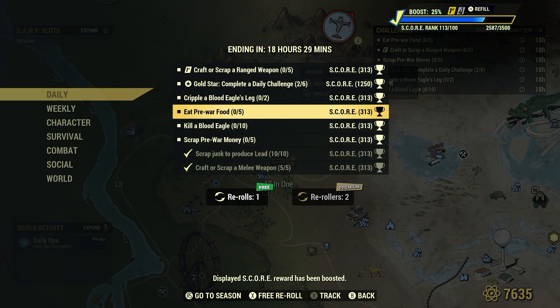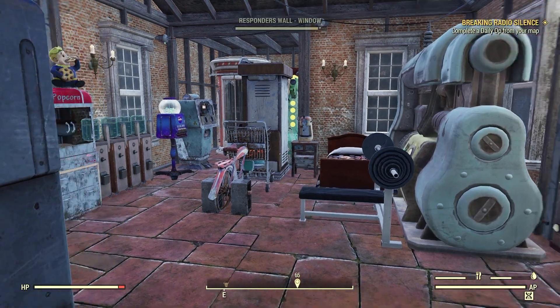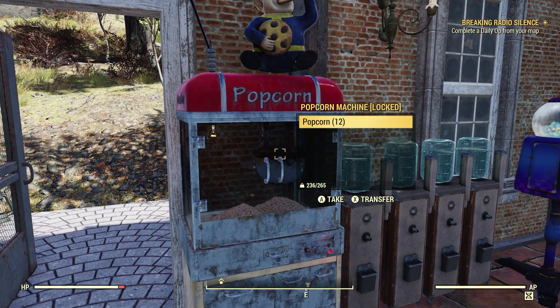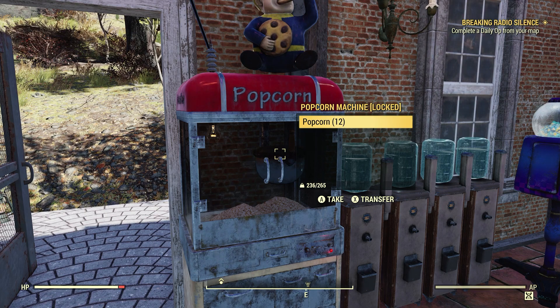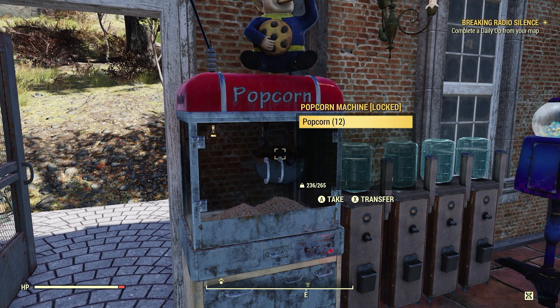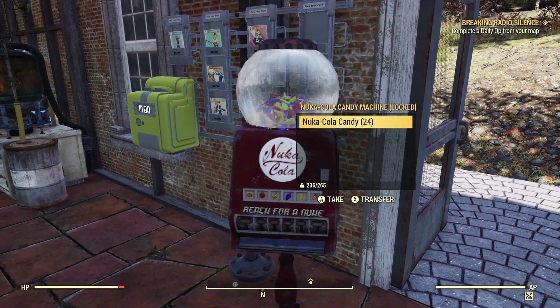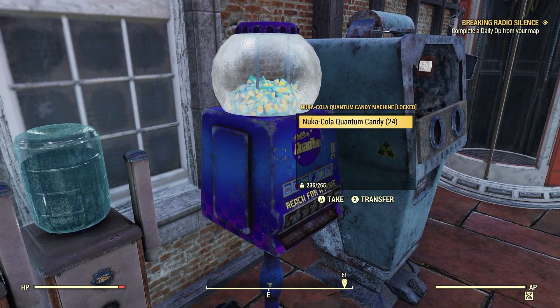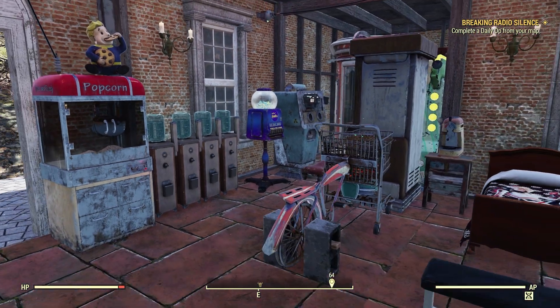Pre-war food — another thing you can use is popcorn. If you have the OG popcorn machine or the Hollywood one, popcorn counts. Candy from these candy machines — this red one and the blueish-purple one we got in Season 11 — the candy also counts as pre-war food.